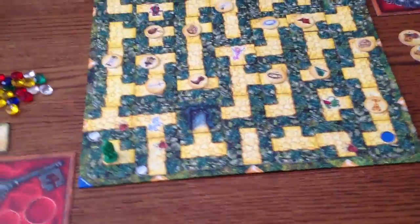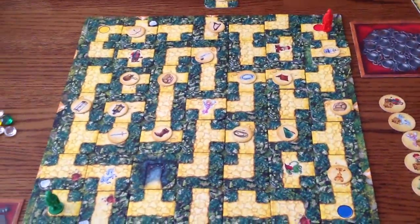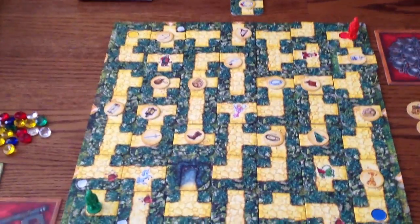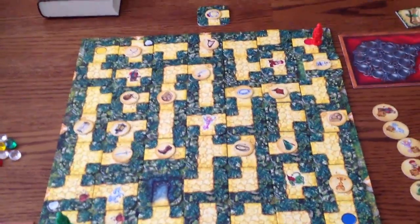On the board you're going to notice some special characters: the unicorn, the dragon, a gnome, a giant, and a fairy. They go in those five starting spots randomly, of course, so the giant could end up in the middle. These are the characters you want to visit and get quests from.